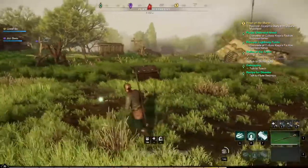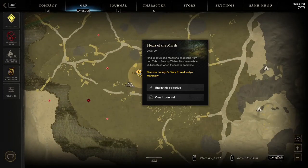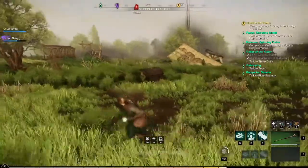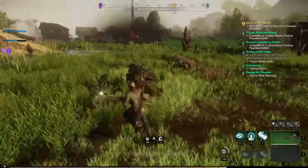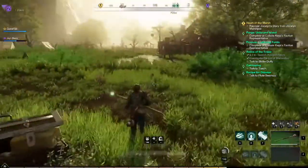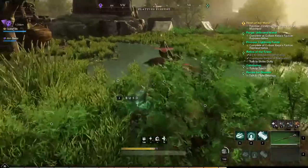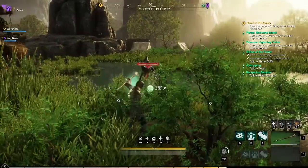So we're on the Heart of the Marsh quest — this is following on from another quest. Basically, you need to find Jocelyn's diary and recover it from the Marsh Jaw. In the previous quest you find out what happened to Jocelyn, and the Marsh Jaw is basically an abomination. If you come down here and search the chest, the diary is not there.